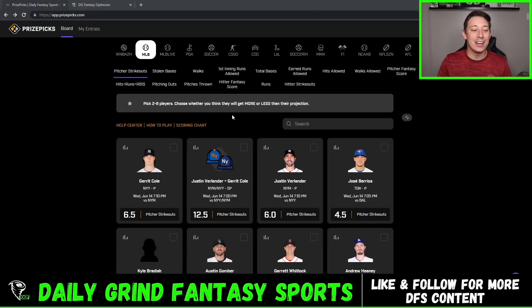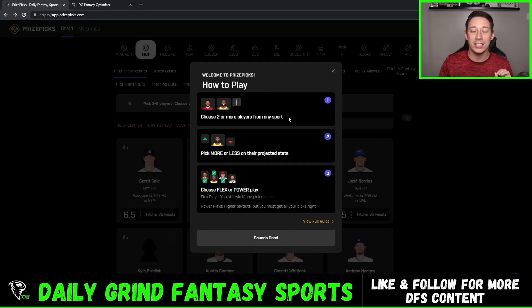So we have up the Prize Picks screen here and as you can see we have up the MLB board. Before we get into it, if you guys are new to Prize Picks and have never played before, I want to quickly go over how to play. You choose two or more players from any sport and choose the more or less on their projected stats. You might hear us say over and under — it's the same exact thing as more or less.